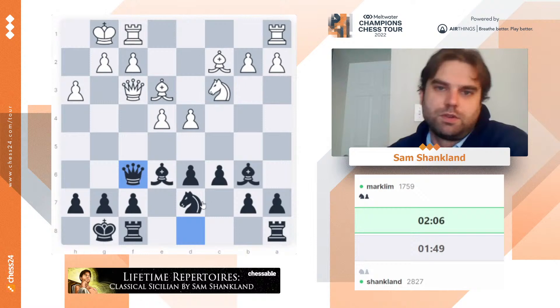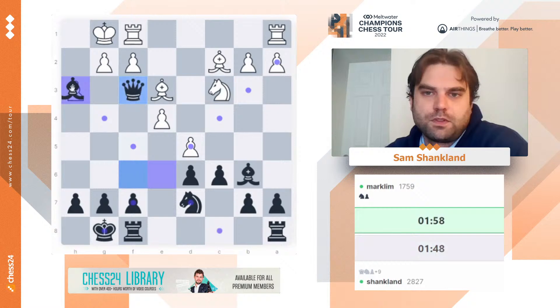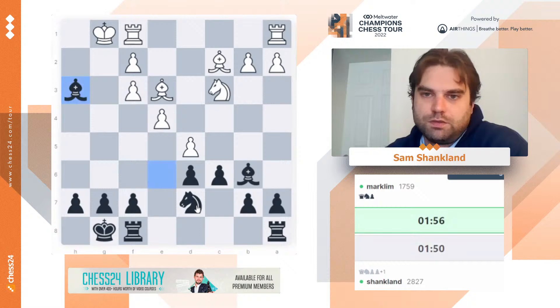And if d5 here, I have queen f3 and bishop h3. Yeah, okay — I've survived my ridiculous blunders. So this does not work. I can take h3. And then he'll burn a tempo moving the rook, so he can also play king h2. And then I go knight e5, and I've got my bishop back to freedom. Black should be fine — pawn up, not fine.